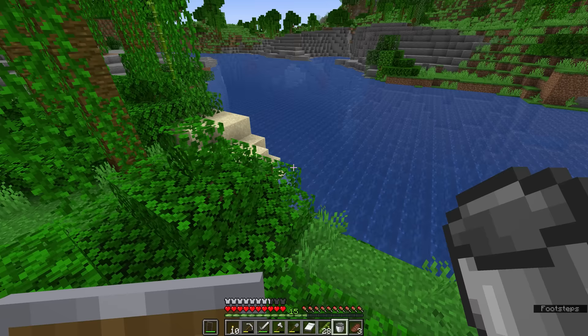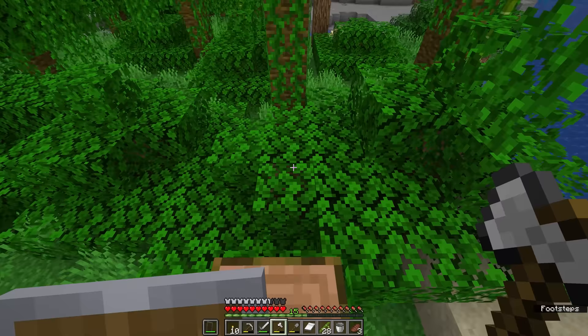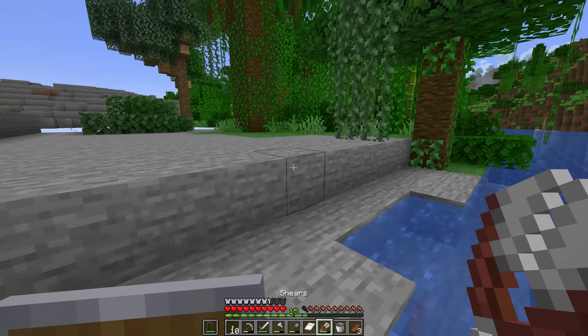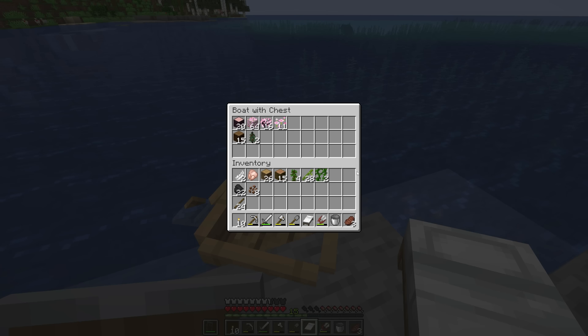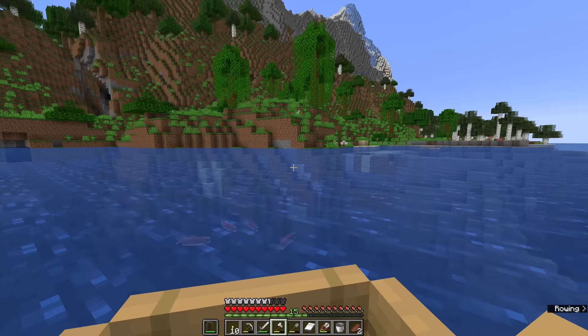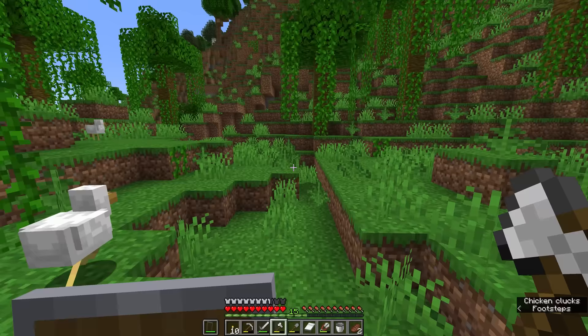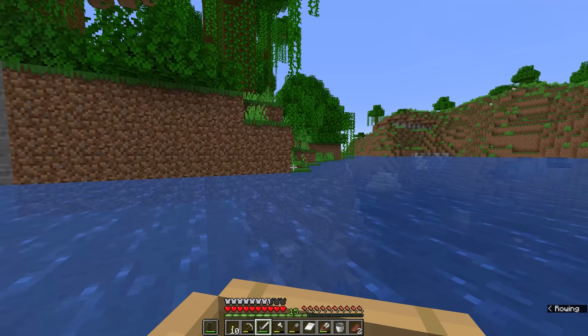You'll also notice that jungle trees are covered in vines, which you can climb by holding forward to walk up, or hold the jump button if they're dangling from the edge of a tree. Vines can also be harvested with shears — breaking the block gives you one piece of vine, and those can regrow if attached to the side of something. We were able to get all the saplings we needed, so we're returning home with jungle logs, saplings, vines, bamboo, and cocoa beans. It's also worth noting that on the opposite shore is a sparse jungle biome, where the trees are more spread out, making it easier to build there. You'll also occasionally find bamboo jungle variants with a lot more densely packed bamboo.